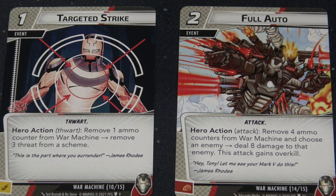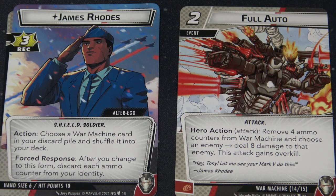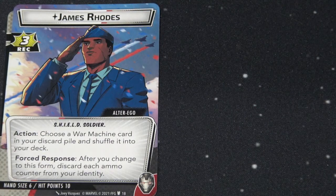Full Auto absolutely rocks. It burns through four ammo counters and only costs two resources, but deals eight damage to the enemy and gains overkill — so you can blast a minion that's hanging on you or a friend and then smack the villain really hard. What makes this even better is War Machine's alter ego talent: after firing Full Auto and burning through your ammo, it goes to your discard pile. When you flip back to alter ego form you can pull that War Machine card from your discard pile and shuffle it back into your deck — immediately recycle Full Auto.